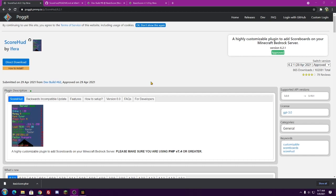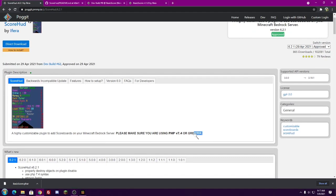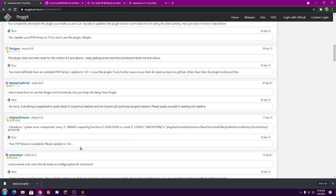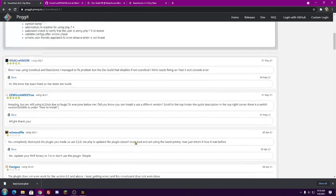The link will be down in the video description below. Make sure you download ScoreHood and put it into your plugins folder. But the functionality won't work with just the ScoreHood plugin alone. If you're not able to make it work or it just doesn't work at all, you are going to need to make sure that you are using PHP version 7.4 or greater. So if you're getting that sort of error, you want to upgrade to PHP 7.4.